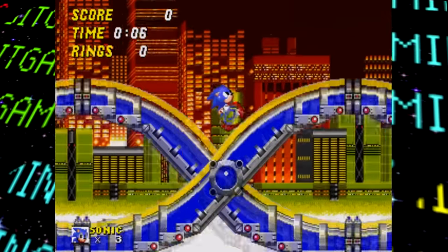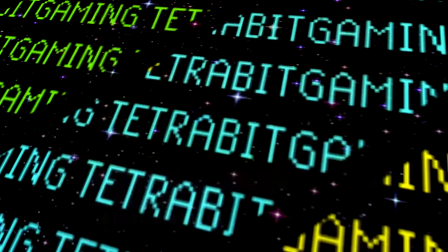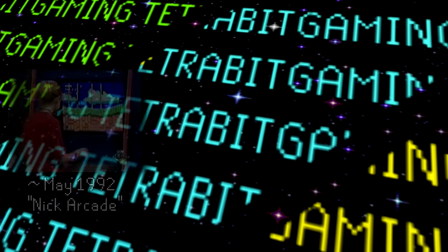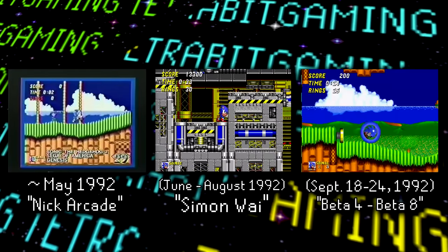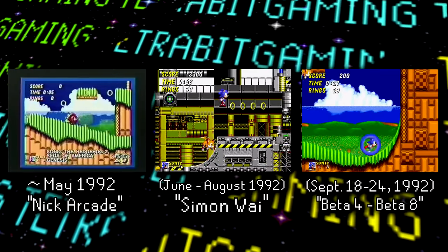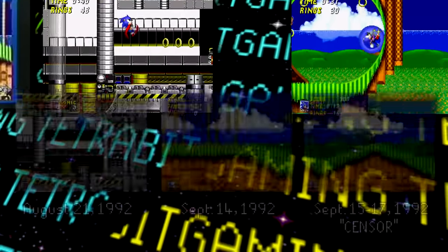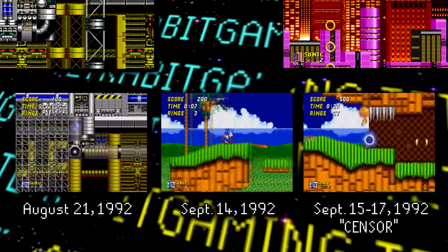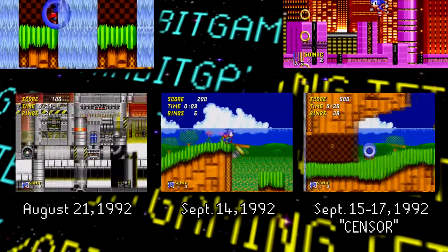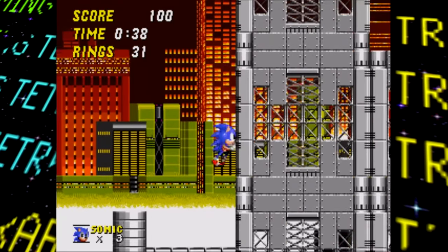Let's get a quick timeline of all the currently known prototypes of Sonic 2. Before 2019, there were the Nick Arcade and Simon Y prototypes, as well as several internal beta builds with build dates ranging from September 18th to September 24th 1992. Then recently, three more builds were discovered with build dates between the Simon Y and those internal beta prototypes.